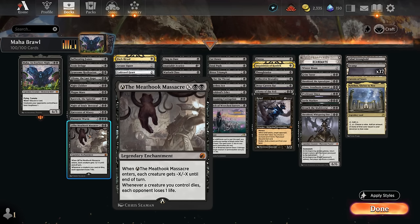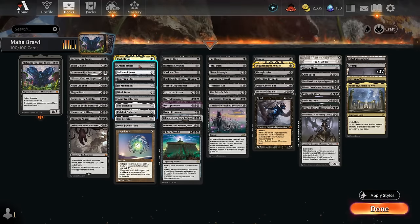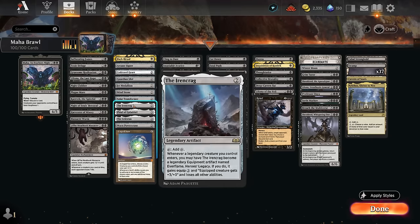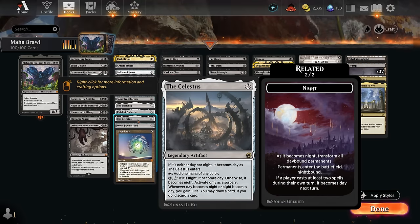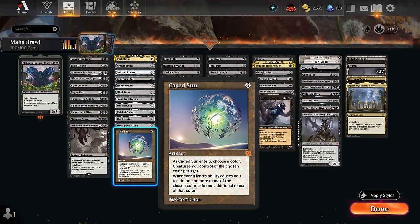Our mana acceleration includes Dark Ritual — always powerful for cheating things into play ahead of schedule. We have lots of two-mana artifacts: Arcane Signet, Cold Steel Heart, Guardian Idol, Mind Stone, the new Solar Transformer, Iron Crag, and Jet Medallion discounting black spells by one mana. At three mana, Phial of Galadriel can draw additional cards or gain life, the Celestus does the same, Worn Power Stone makes two mana, and Caged Sun essentially doubles our mana in a monocolored deck.